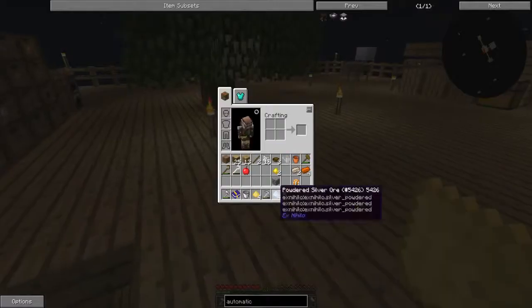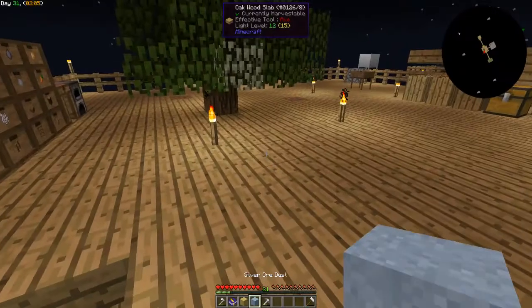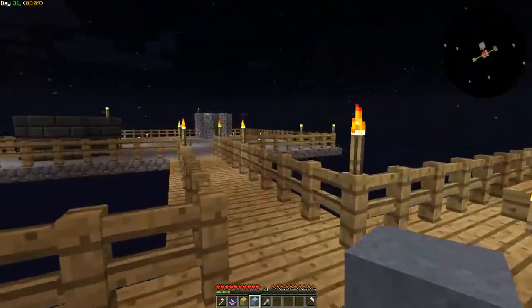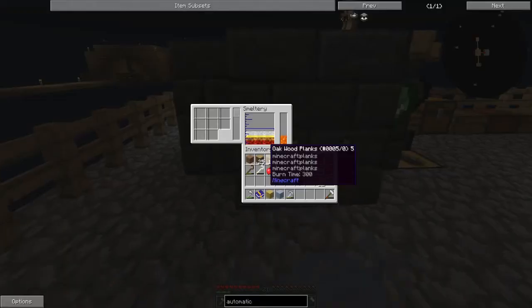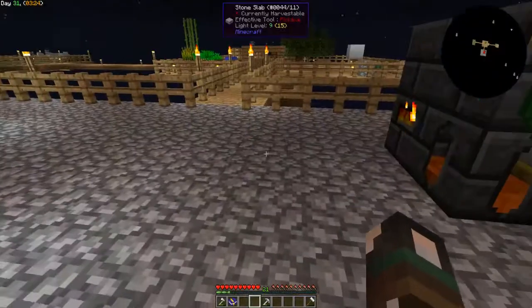So if we make these into blocks we should be able to put them into the smeltery and it might turn it straight into electrum in there. I'm not too sure because all this crazy stuff happened that I wasn't expecting - like bronze and stuff - so who knows what happens when we put stuff in there.